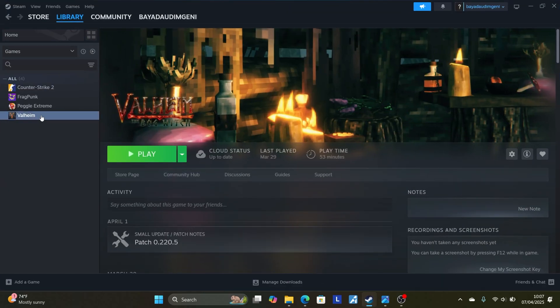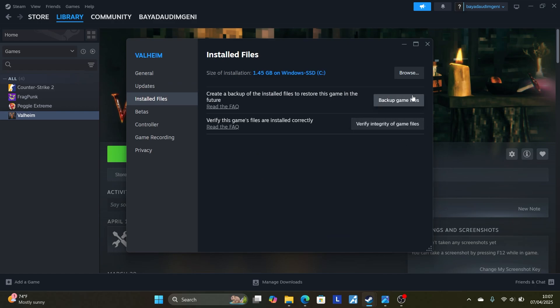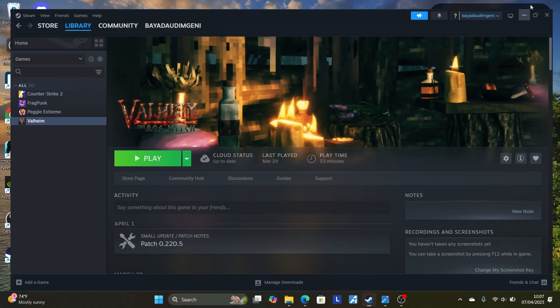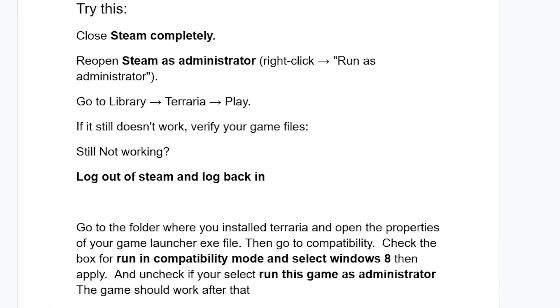If you're still facing the same issue, right-click on your game again, go to Properties, then go to 'Installed Files' and select 'Verify integrity of your game files.' If you've done that and are still facing the issue, follow the next instructions.